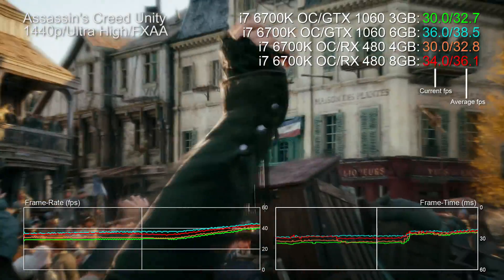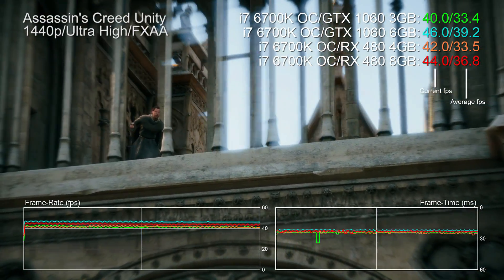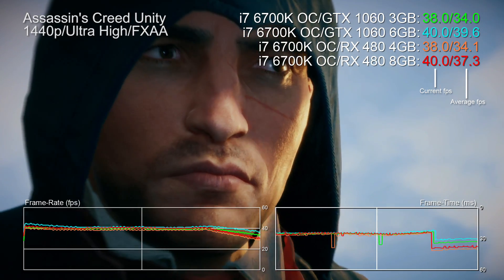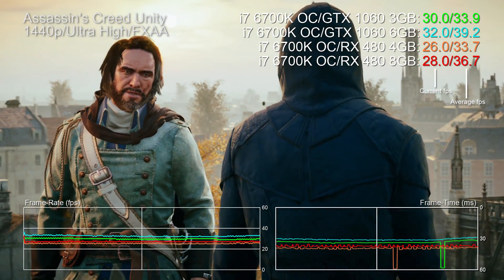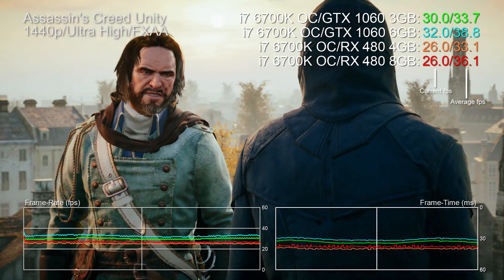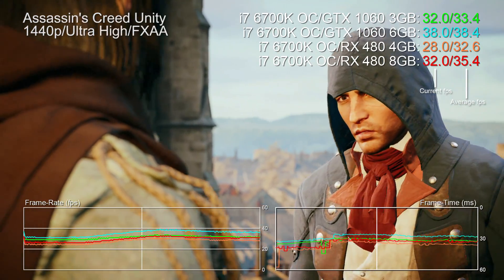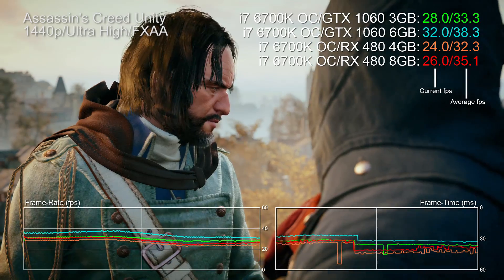More concerning with the GTX 1060 is that we've actually lost 15% of performance at 1440p versus 5% at 1080p when the 3 gig model is stacked up against the full fat card, and that can only be down to VRAM overutilization. My thought here is that Nvidia's driver is mitigating stutter by reducing performance overall, which would lead to a far less jarring experience during gameplay.